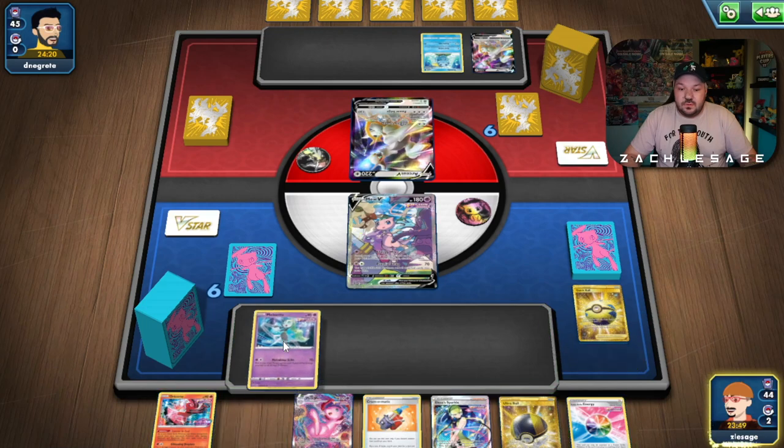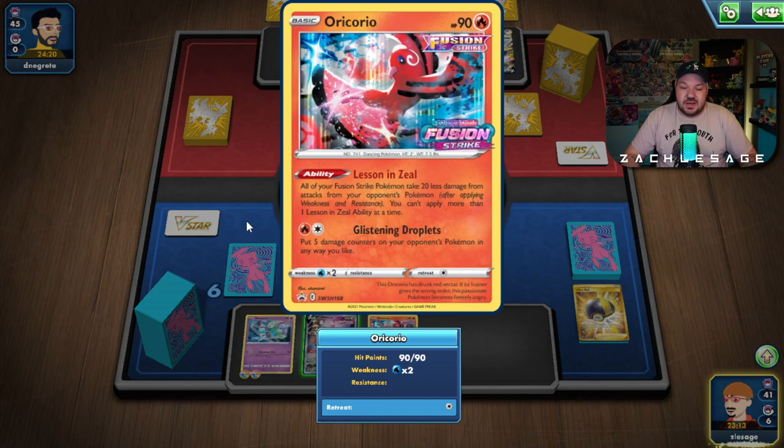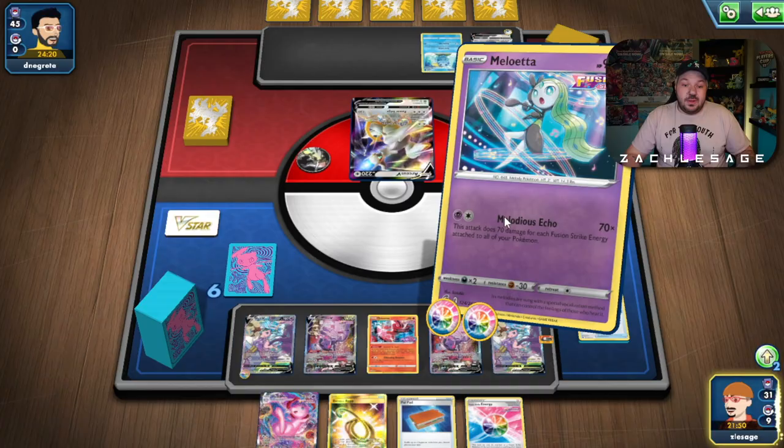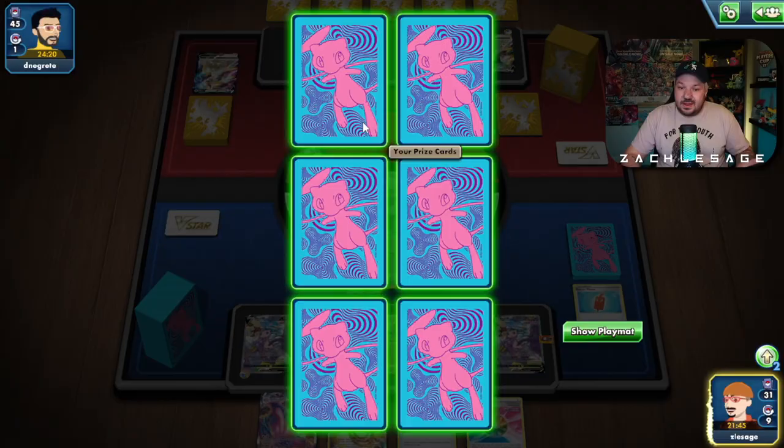Let's just do this first and see where our hand lands. We're going to be able to draw a fresh four here, and I'm just benching this to draw more cards, but that's going to be enough for us to knock out turn one with Meloetta. We're going to use Miladius Echo. We have one, two, three Fusion Strike Energies in play, plus we played a Power Tablet, so we're going to be getting a knockout on the first turn of the game. Easy KO — 240. We take those.